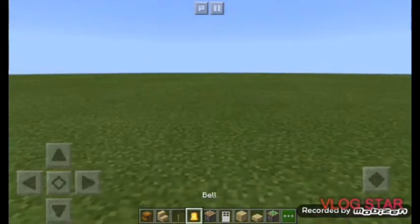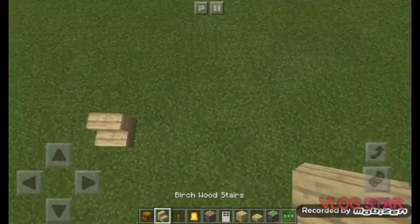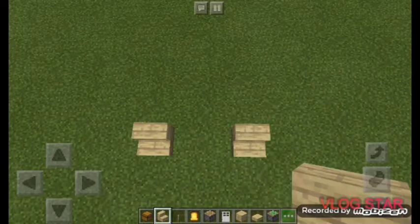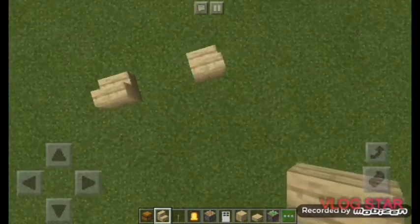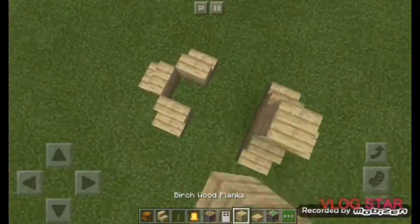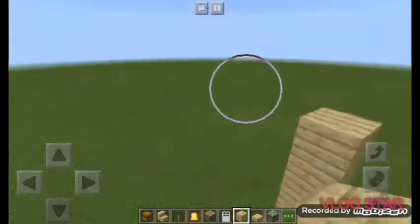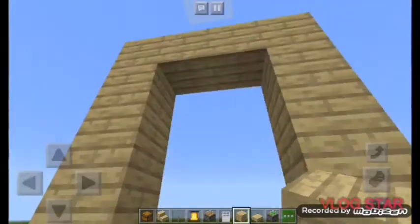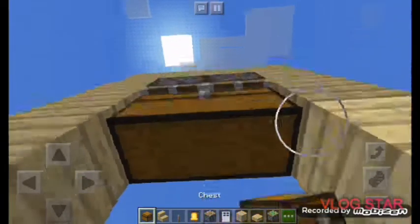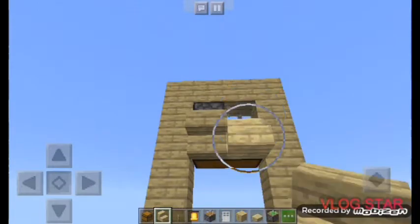That was our fourth build — let's get to our fifth and last one. Grab some chests and bells — we're making a bell structure. Place stairs at the front, two stairs at the back, leave a space, then stairs on the back, left, and right. Come seven blocks up. Under those blocks, place your sticky piston facing down, then place your chest on the sticky piston.